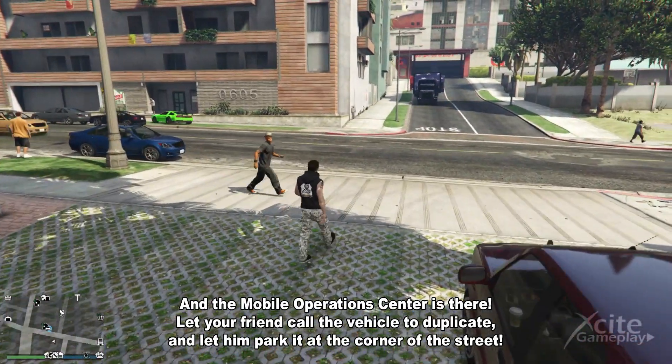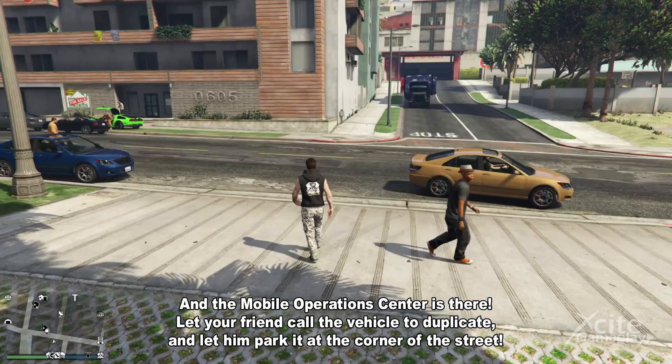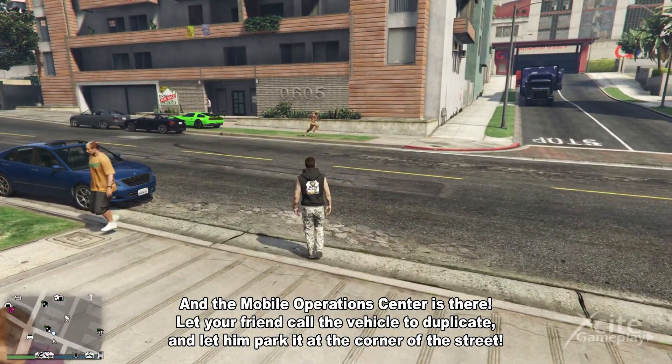The mobile operations center is there. Let your friend call the vehicle to duplicate and let him park it at the corner of the street.